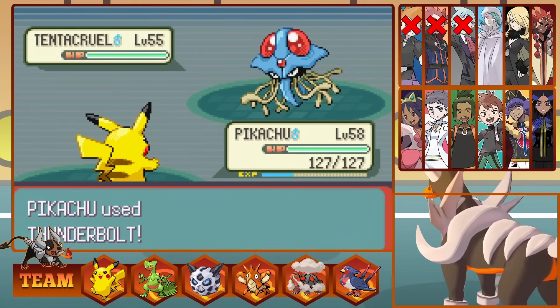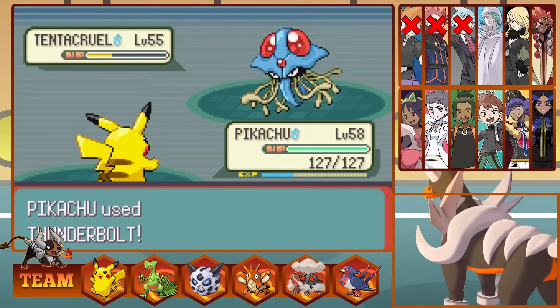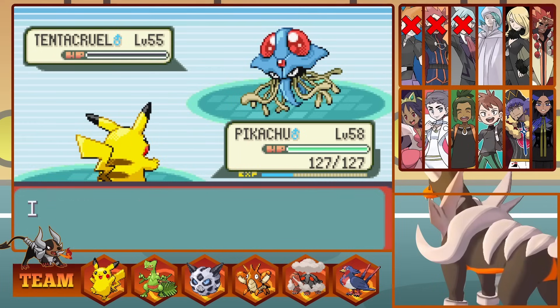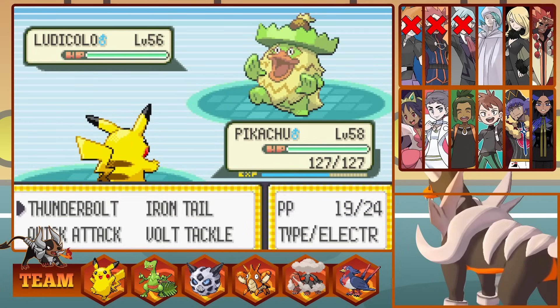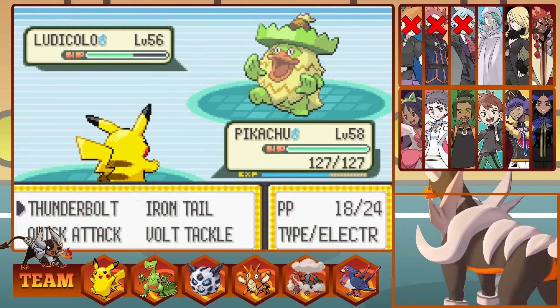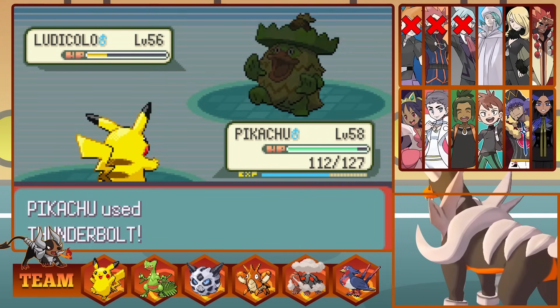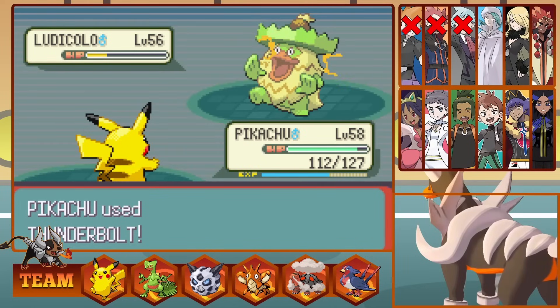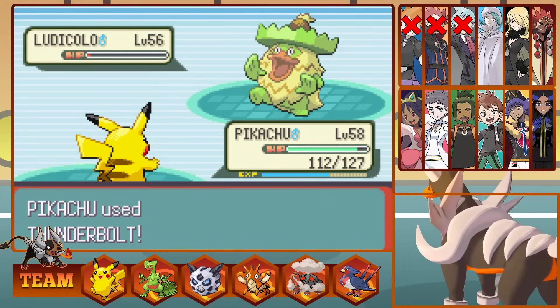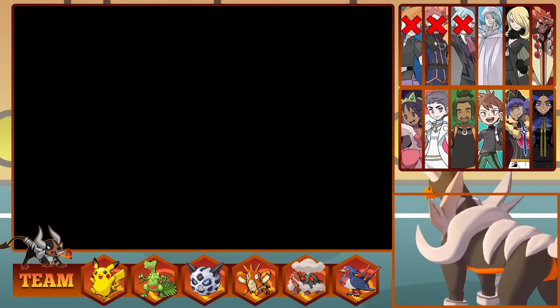This leaves just a dancing Ludicolo left. Thunderbolt does great damage as he starts to Double Team — that's not good. We connect a second attack, bringing Ludicolo to the red, as he Leech Seeds us, healing himself out of Full Restore range. Then Pikachu connects a third Thunderbolt to bring down Ludicolo, beating Wallace, and Ash becomes Champion of Hoenn.